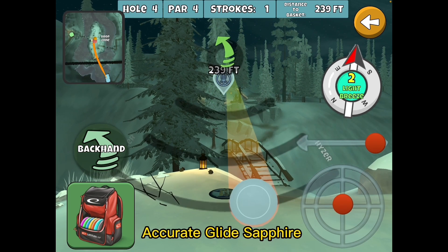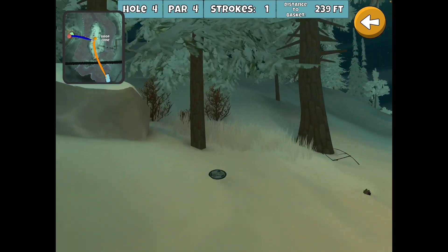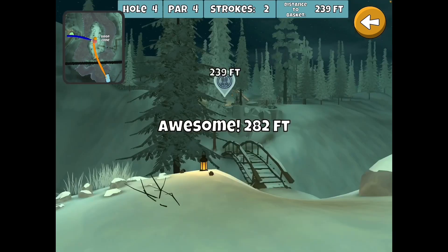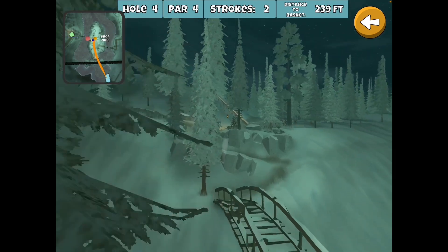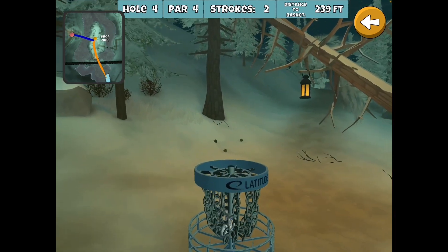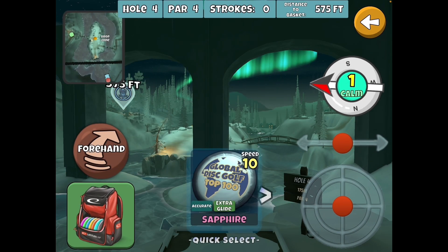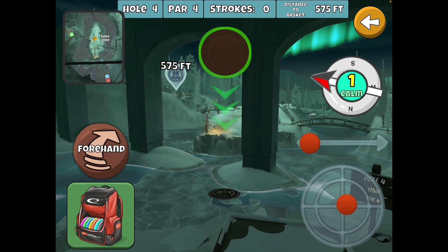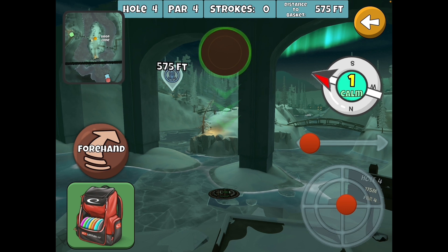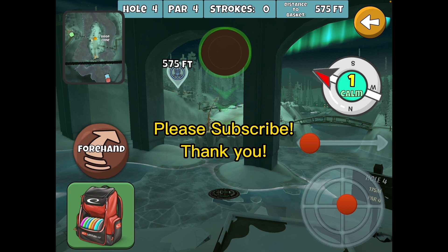Let's take the Sapphire and see if we can make a run here. I actually do have a shot at it — see, yep. So I did have a shot at it, just didn't execute well. My recommendation: for the eagle look, Accurate Glide Sapphire in a favorable wind; glide roll in an unfavorable wind. Hope you learned something — we'll see you around the valley!